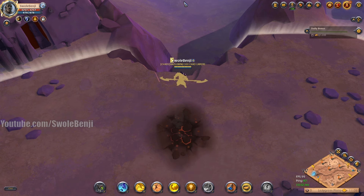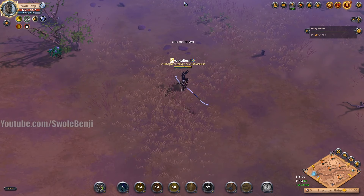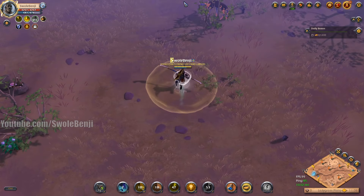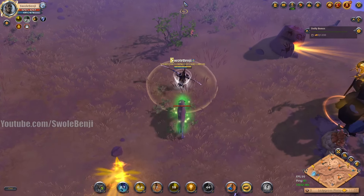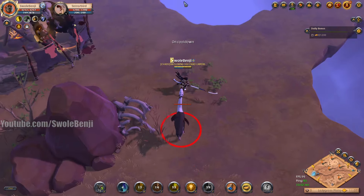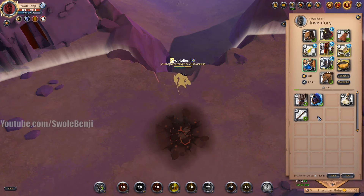Three, two, one, activate. I'm using auto run on my keyboard, just spamming right click to see how fast we get there. And time. Now we're going to do the same thing once again but this time with the blood letter.